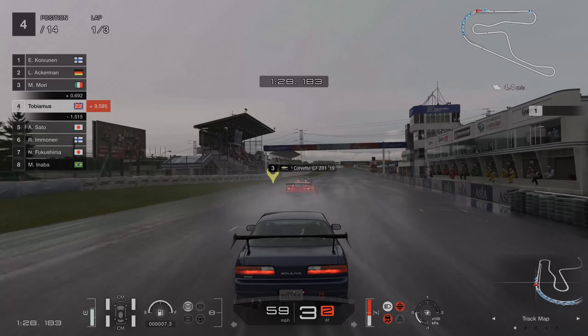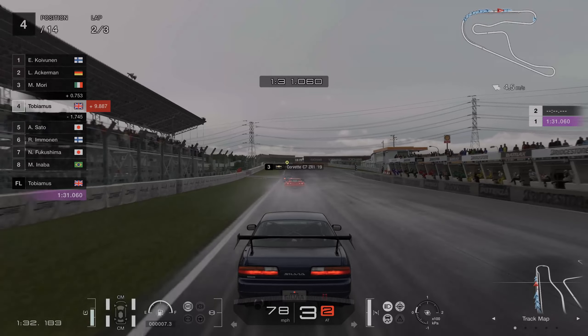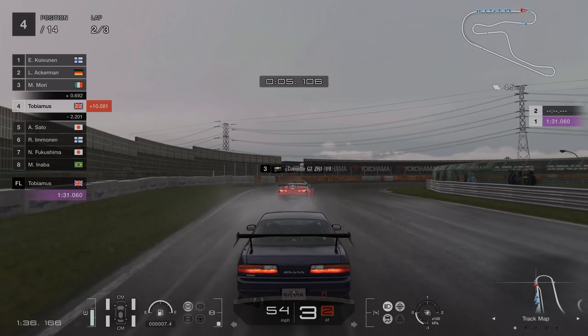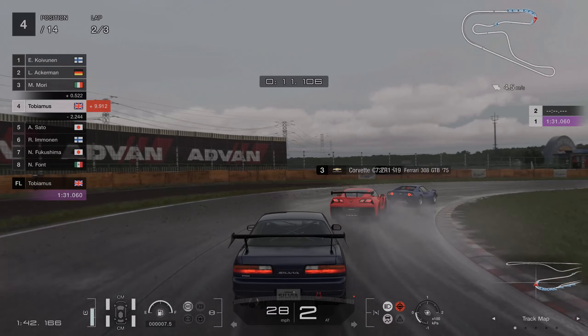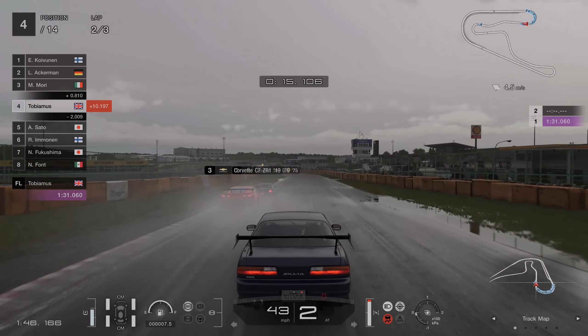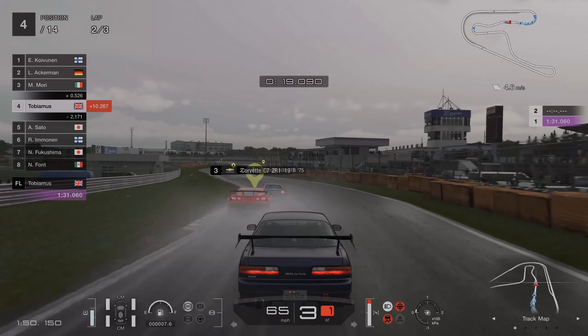You'll make the money back in no time using this exploit. Normally you can't enter VGT cars in this event, but a user on GT Planet has found a way to nerf the Tomahawk X, bringing it below the 600pp cap. Once you've bought the Tomahawk X, you'll need to buy some parts from the tuning shop and create a custom tune to make it eligible.